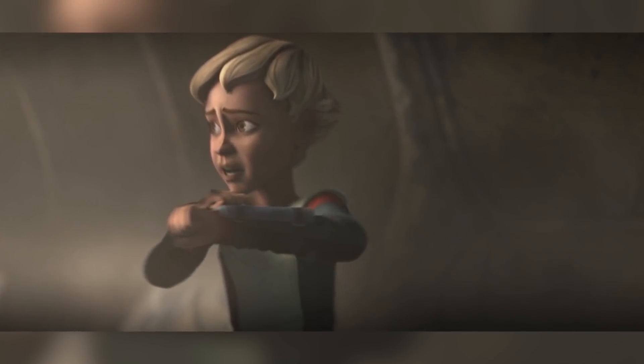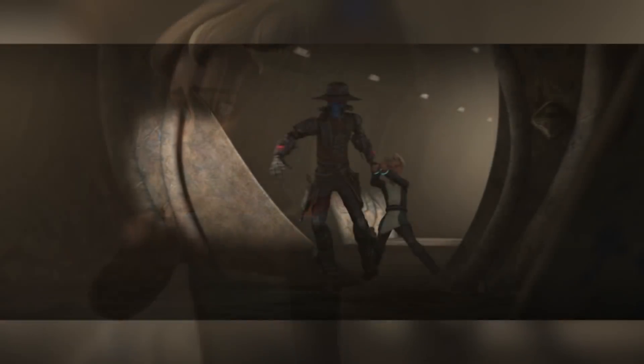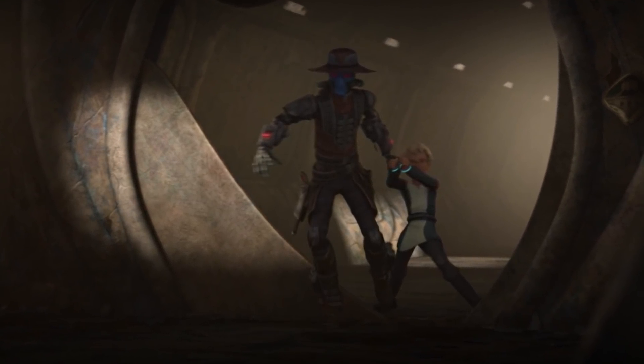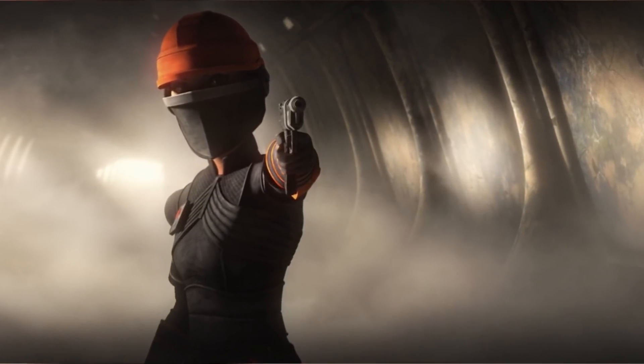Omega does eventually manage to make contact with the Batch, but the signal strength is too weak to establish a direct link to her location, and before she can give the device enough power, she is caught and cuffed by Bane. As they walk through the cloudy halls, Bane comes face to face with Fennec Shand, who has killed Taun We and stolen the payment before Bane could even get there.